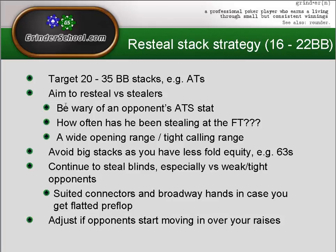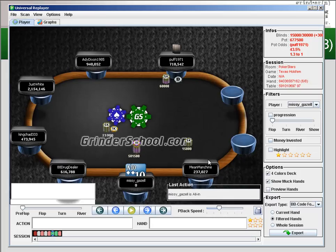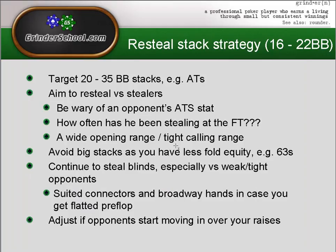We can look at our opponent's 'attempt to steal' stat on our HUD, but this won't always give us the full picture. This player may have tried to exploit the final table bubble, or you may have played hands with this player in a different tournament or a different stage. His attempt-to-steal stat might be really high, but that doesn't mean he'll be stealing as widely at the final table — especially with the presence of some short stacks behind. If we can find a player with a wide opening range but a tight calling range, we can look to re-steal versus them.